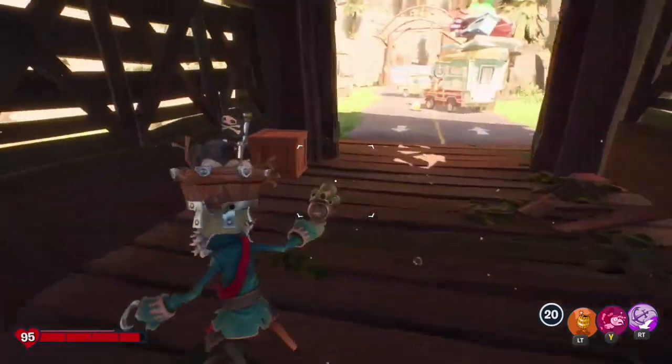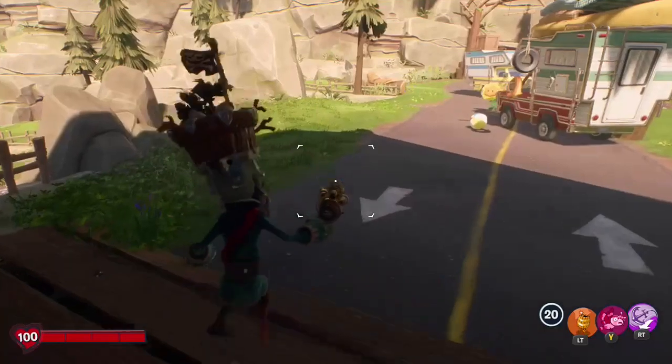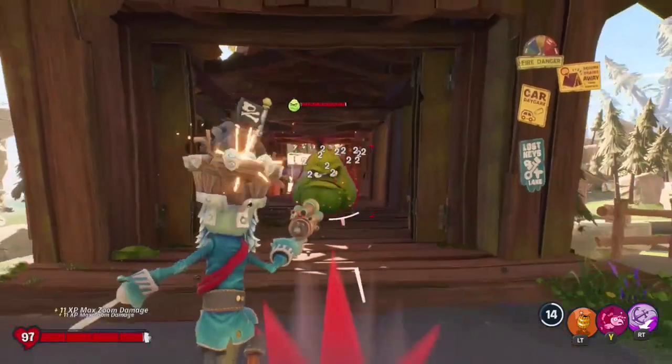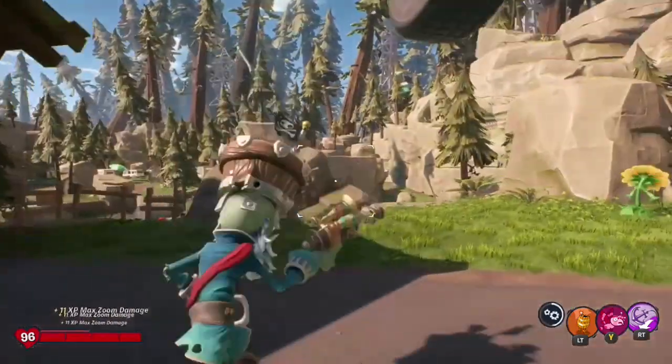Now, once you've finished that step, go ahead and lure the Squash out of the bridge. We are going to lure him to the Sunflower so that the Sunflower heals him, because what we are going to be doing is doing the Max Zoom Glitch to the Squash.